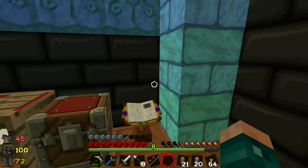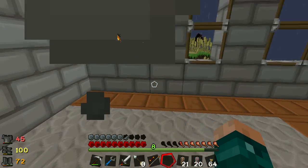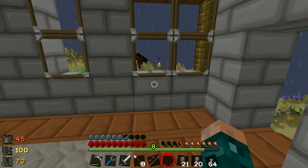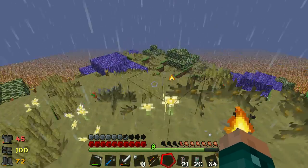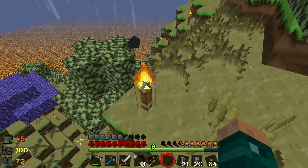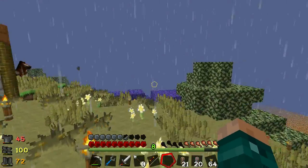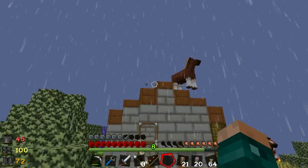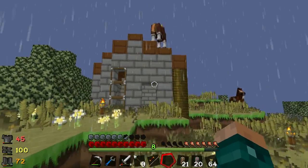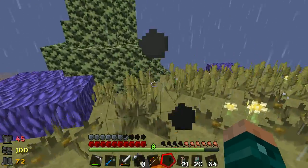Since we were last here I think I've changed it a bit. I built a little house to protect me from the mobs. I went around with torches and lit up this entire island - it took me absolutely forever. There's a horse on my roof, which is awesome. Just one horse on the roof. It's a bit of a naff house, to be honest - I just did it really quickly, and I won't really be coming here very often.